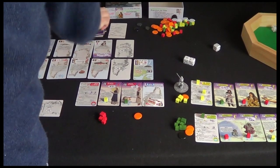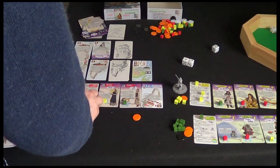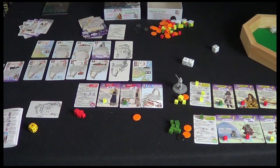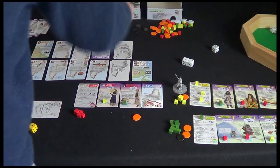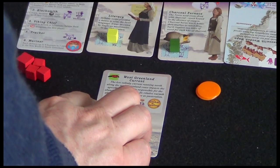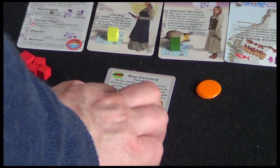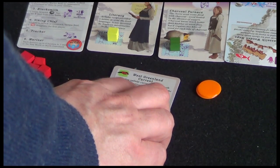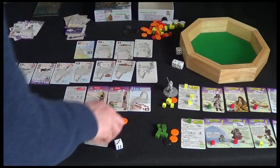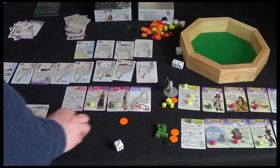We're at the last event. The Norse do have some population, as do the Tunic and the Tunic - we're looking positive. Let's see what this last event is: it's the West Greenland Current. We can't enter Markland, there's an elder die-off, and then a population of eleven-plus trigger - well, none of us have got populations that high - and then a global cooling. I think we've won! I think we've done it - I think we've succeeded. All we have to do is safeguard our populations now.